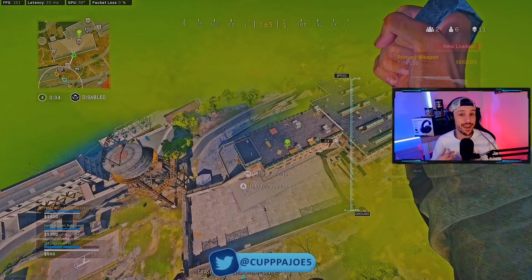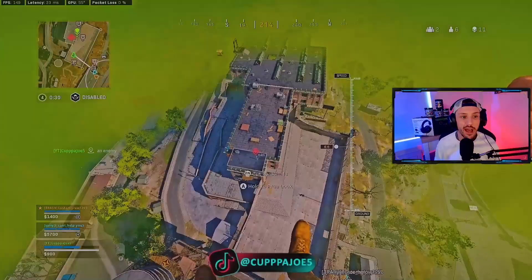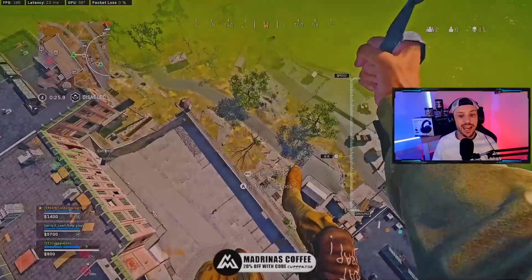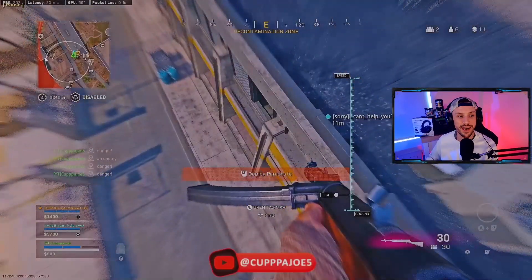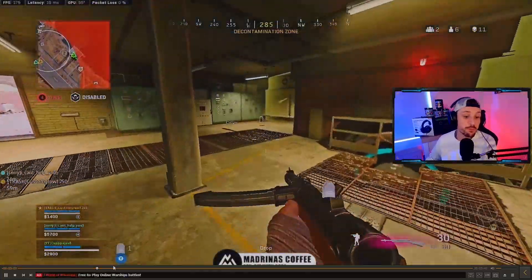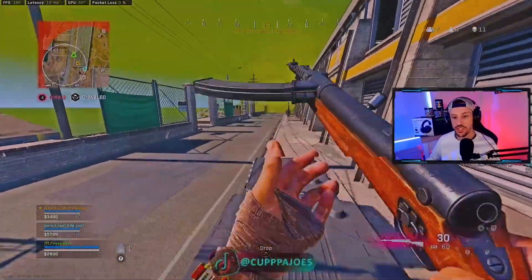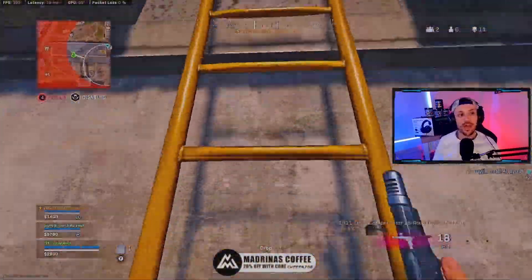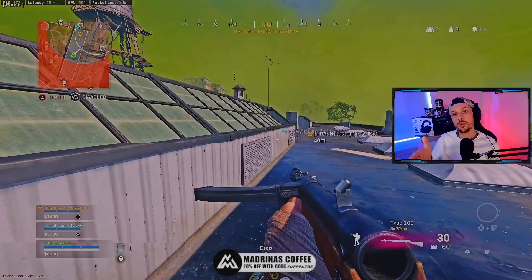We've got three people on the roof — it's a 3v3 situation. I'm playing with randoms and we do have circle pull. I end up dropping back down, looting up, trying to find an AR, but find absolutely nothing in that direction. I do get plates, which is a huge advantage, but no AR — which is really tough. I push back and work to get high ground. When I talk about power position here, it's a tough one because I really need to be hyper-focused on my cover.